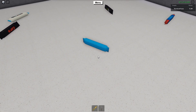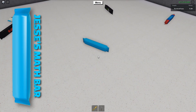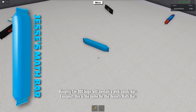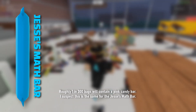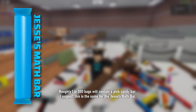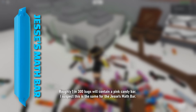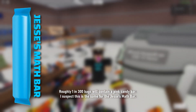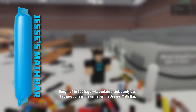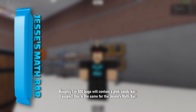And now for the moment you've all been waiting for: the one and only Jesse's Math Bar. This is a blank cyan bar — it's like the pink candies from the previous years, except it's cyan. The Jesse's Math Bar is just like the pink candy bar in that it is super rare, so you're going to have to open a lot of candy bags before you actually find it. I'm almost certain that roughly one in 300 bags will contain a Jesse's Math Bar.